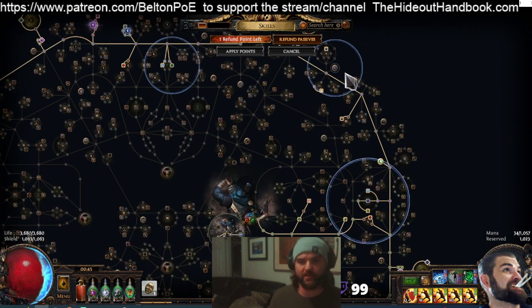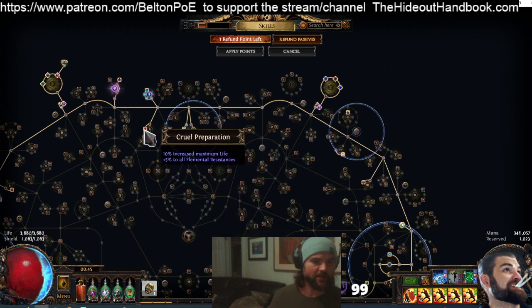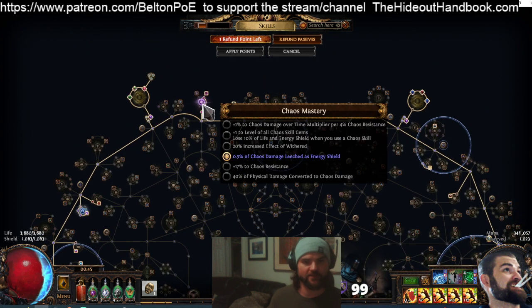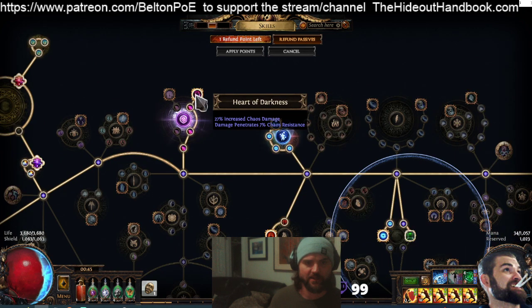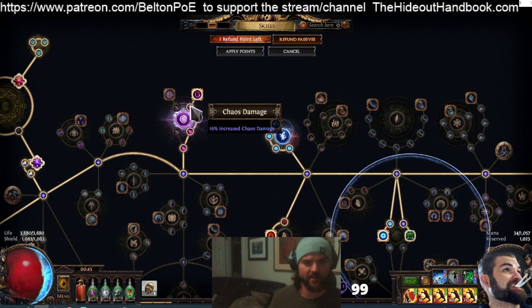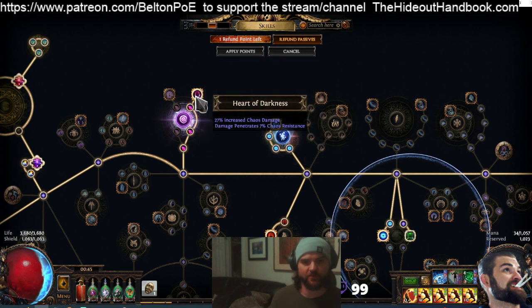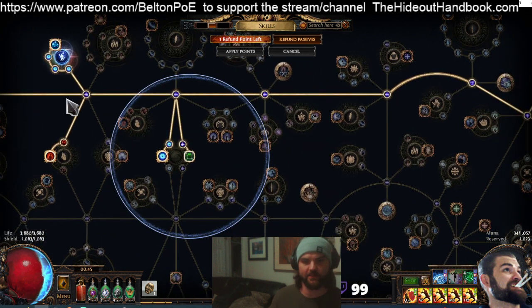The skeleton of the tree is pretty consistent: you go around to grab your charges along the way, picking up Life Nodes, anything to do with Auras, the Charges, and some defensive things. We also went for Heart of Darkness — it's the only source of Chaos Penetration we can get, and these nodes are very efficient: 28, 44, 54, 64, 71% damage and 7% Pen per point, plus it allows us to get Chaos Leech.